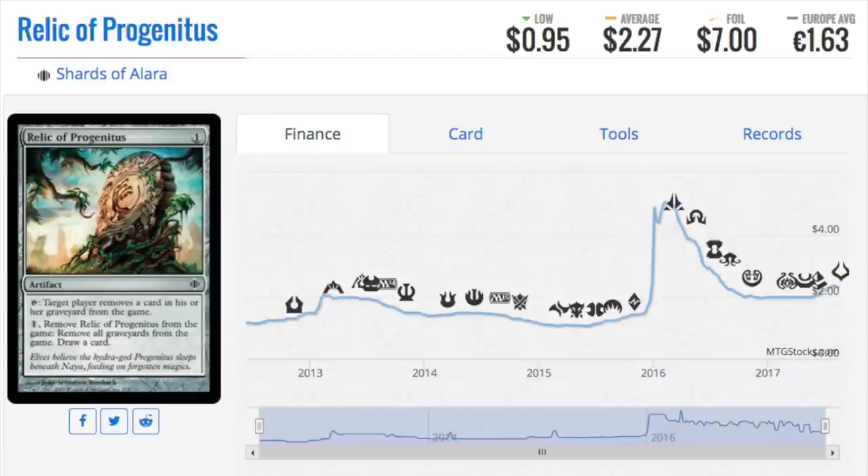Relic of Progenitus has risen and is doing very well now. Pick up your Relics because they won't stay as cheap as they are — they're cheap right now because they got reprinted. Once the reprints dry out, this card is so good as a sideboard piece. It is the best piece of graveyard hate for every deck type and very flexible in what you want to do with it.